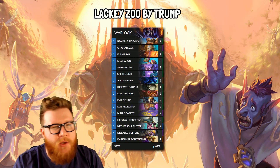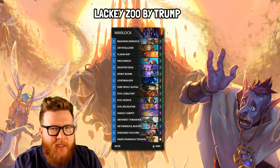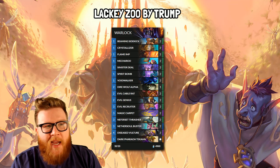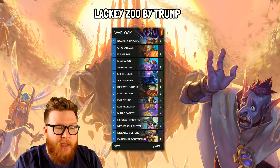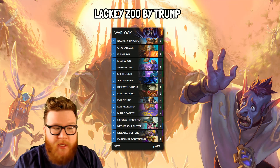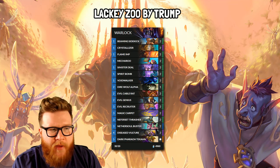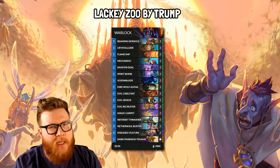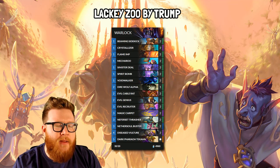Now let's take a look at a Lackey Zoo Warlock by Trump. I built a Lackey Zoo that featured a little bit more of a shenanigan package with some crazy Expired Merchant infinite discard stuff, but Trump really boiled it down to the essence of a Lackey Zoo deck. It's just a pure good zoo because Lackeys are amazing — Evil Recruiter is absolutely absurdly good, and Never Set Thrasher is an amazing card too, particularly in combination with the Diseased Vultures. This has some self-damage aspects on top of the Lackey package, and Dark Pharaoh Takan is just icing on the cake. Zoo has been a staple archetype in Hearthstone for a very long time, and I think this will probably be the new way to play it very successfully.